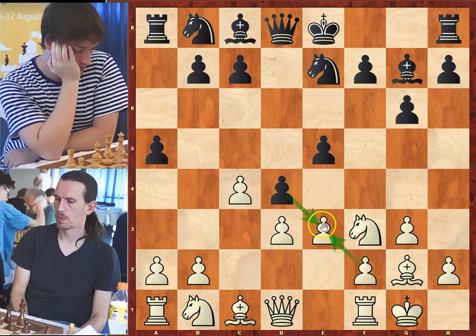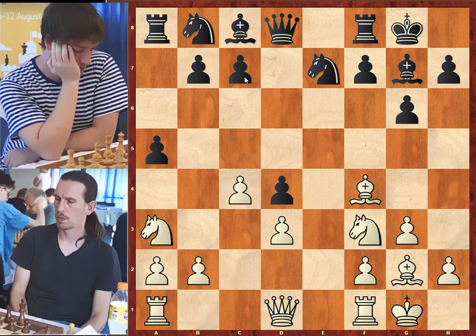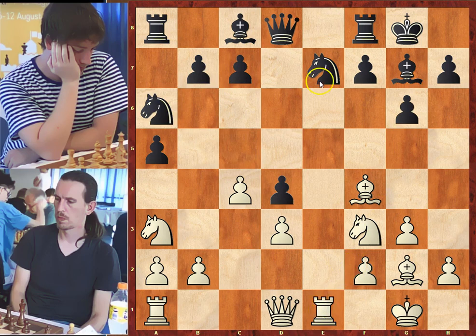Black cannot take on e3 because white will recapture with his f pawn and will have a big center. e takes on d4, white takes in order to free the f4 square for his bishop. In the future, the knight from b1 can go to a3, b5, and put more pressure on c7. Bishop to f4, short castle — black king is safe. Knight to a3, looking to jump to b5 or c2, putting pressure on d4. Knight to a6, defending c7 in advance. Rook to e1, placing the rook on the open file.